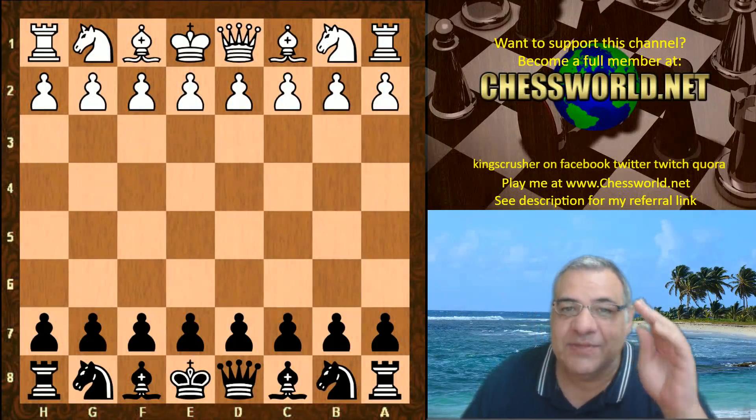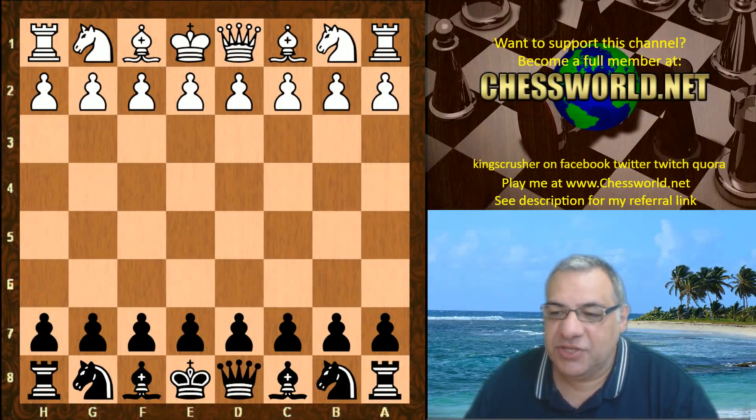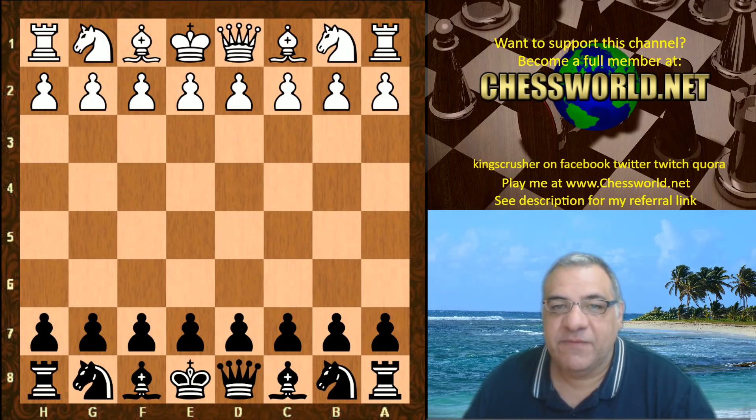Hi all. I have another absolutely amazing game of Leela Chess to show you this morning from David Grosvenor. Fast and Furious, 2 minutes for 40 moves. This is Komodo 9.02 against Leela ID 11.041. Let's have a look.